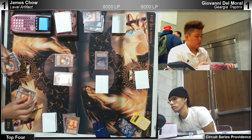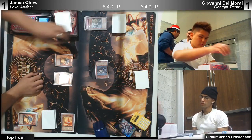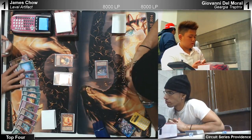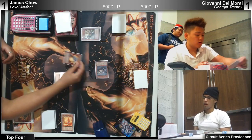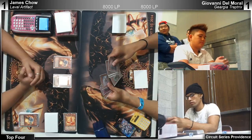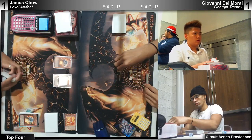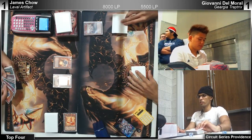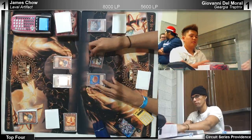Pop then attack and do 2400 damage. James isn't in that great a position — his field can just get broken by Arc if he draws an Accelerator, or Soul Charge. James already has one Soul Charge gone. The big comeback — Rekindling? I can't bring back Cannon. There are a lot of cards that could be in Giovanni's hand — Template Goldfish, Mind Control. It's Black Rose — he decided to side Mind Control because if his opponent doesn't have anything.